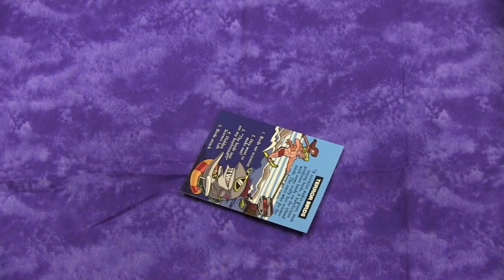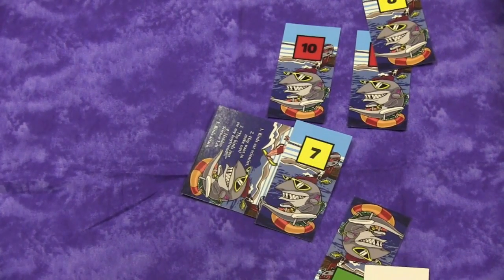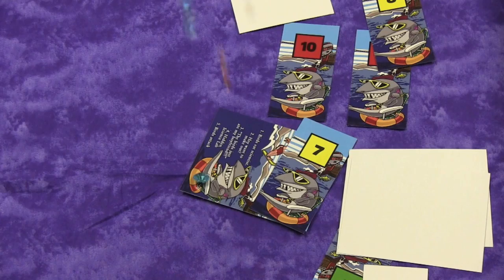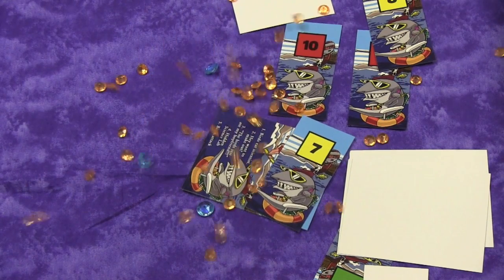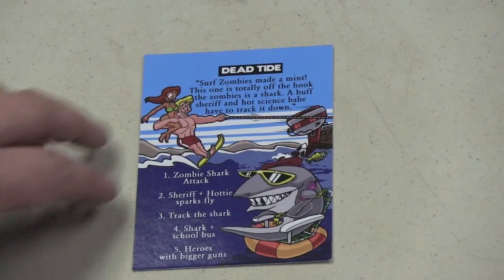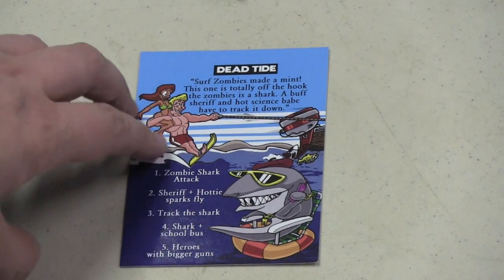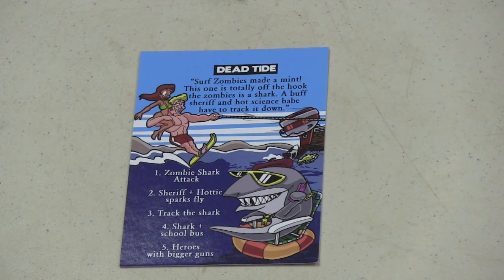Let me show you how it works. The first thing you do on your turn is you pick a story from one of the story cards, or a pitch. For example, Surf Zombies Made a Mint. This one's totally off the hook — the Zombies, a Shark, a Buff Sheriff, and a Hot Science Babe have to track it down.